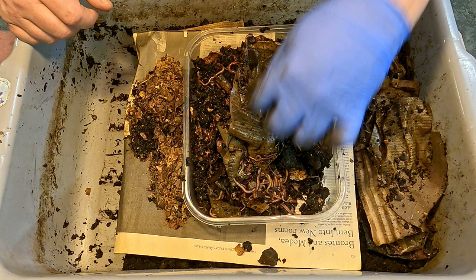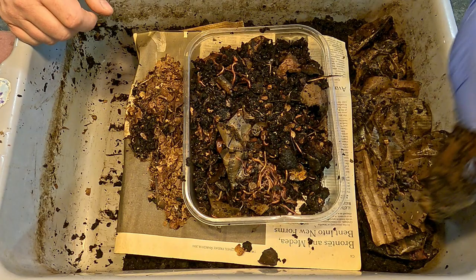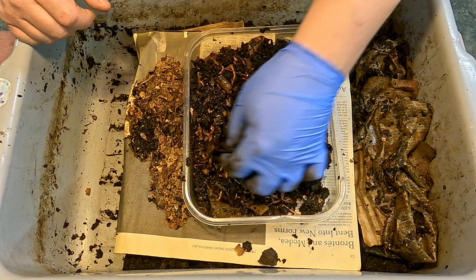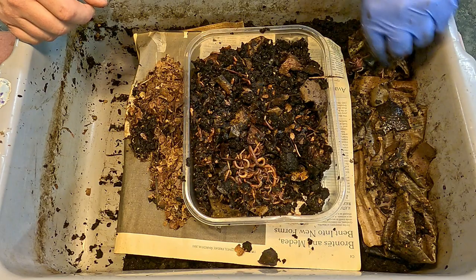The worms can sense that, I believe - since moisture is so critical for them, since they breathe through their skin, they probably have the ability to sense a certain concentration of moisture somewhere nearby so that they can gravitate towards it. Here too is a piece of avocado skin we might as well salvage to rebuild our feeding zone.